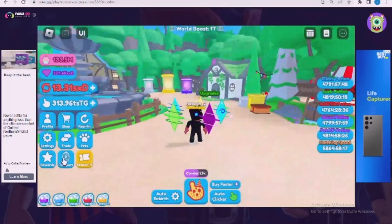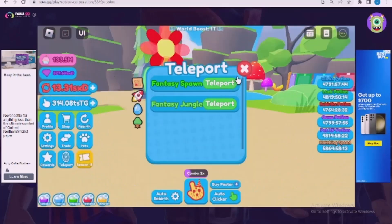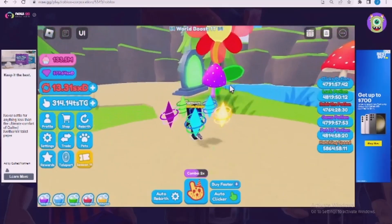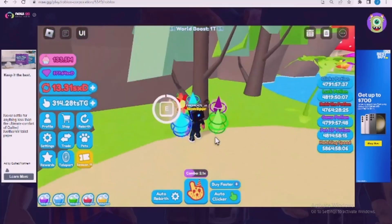So the second location will be in fantasy spawn. You're just going to want to go here and then there's one right here, just right by a tree on fantasy spawn.